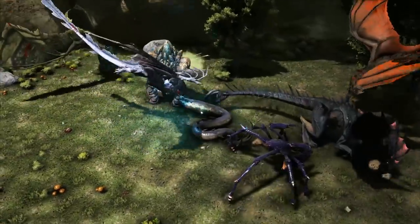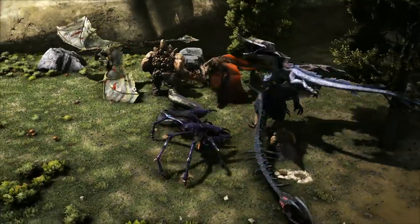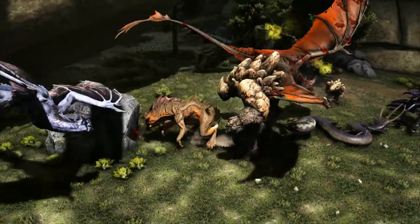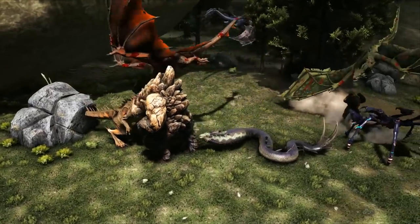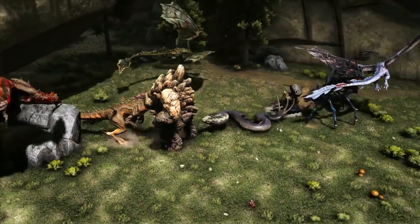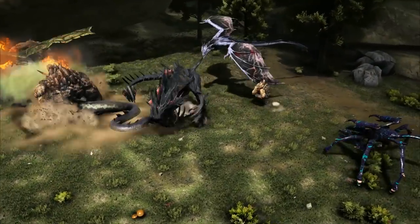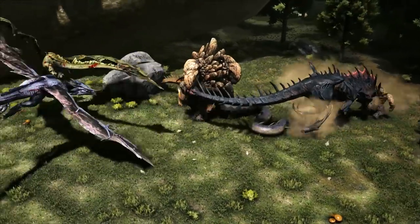I'm seeing suddenly a lot fewer creatures than when we started, so I'm just gonna assume everything was vaporized by the bigger dinos. Rock dogs are fighting now. Our fire wyvern is taking some heavy damage. The wyverns combined with the rock golems is actually a pretty formidable combo, but I don't think the wyverns have it in them — they're just taking very heavy damage. Our crab is taking some heavy damage too.